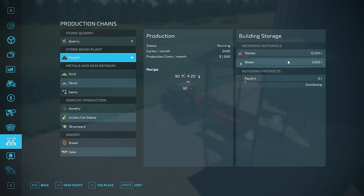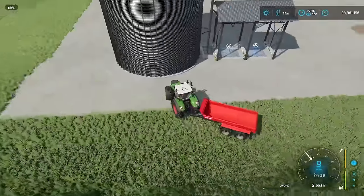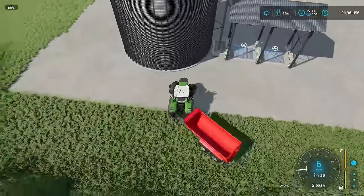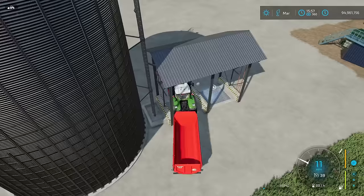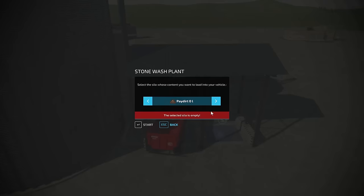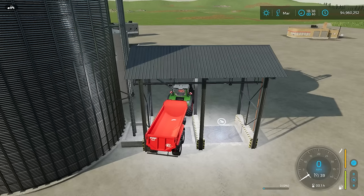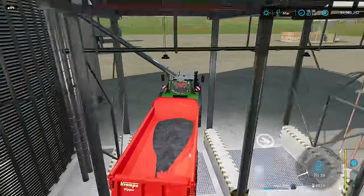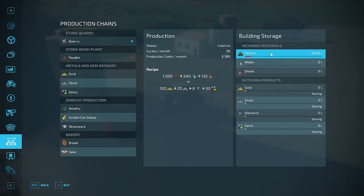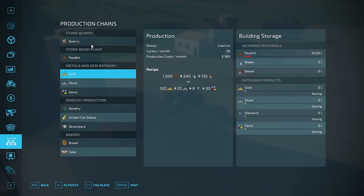I'm going to assume for profitability purposes that you can get water for free somewhere on the map, so I'll factor that in at the end. If I pull under this side I can load up with pay dirt. I had it set to distributing so the silo showed empty — my mistake. After buying more water the material went through really quick with time sped up, and I can grab the pay dirt out just like that. The next production already has pay dirt because it was automatically distributed over.